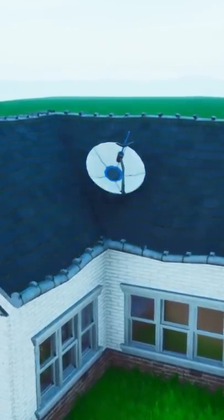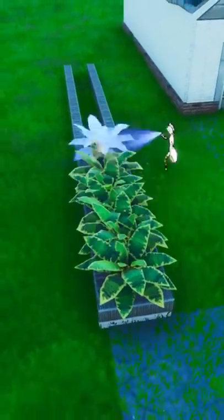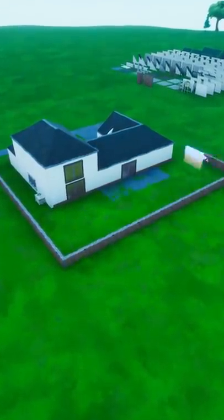I had to make sure Rick got his satellite dish up and also that he had some bushes around the house. Then we added some shrubbery on the left side of the house and a fence to go around the outside of the house.